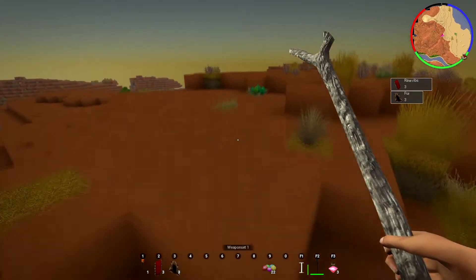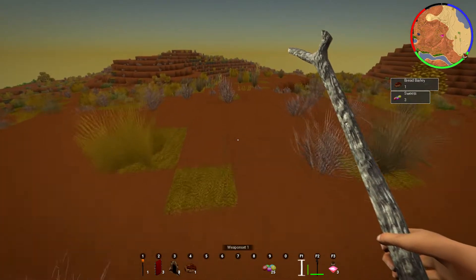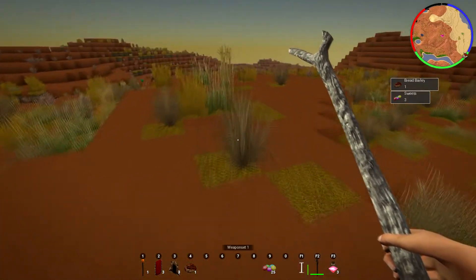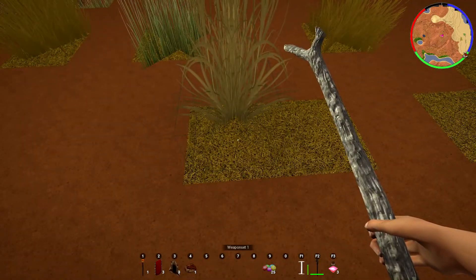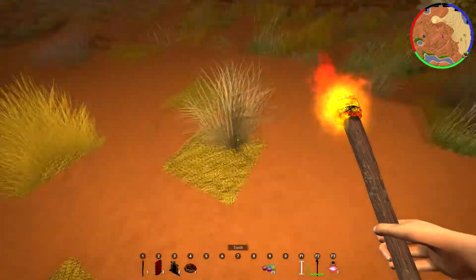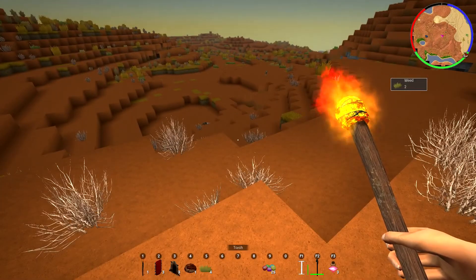A bread! Ooh, there's some wood there - wood seems to be very fairly hard to come by. We got some more eggs there. We got two wolves.